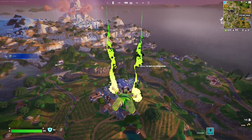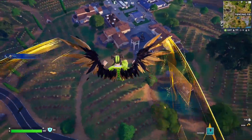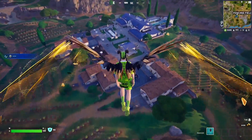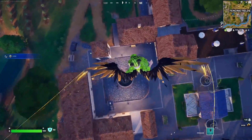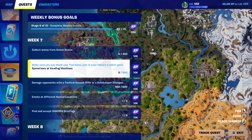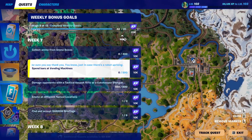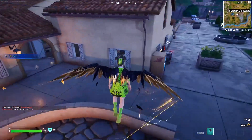For this week's seven quests, you have to spend 500 bars at vending machines. You can go to any main location and find a vending machine there. For example, going to Fencing Field, there should be a vending machine right underneath. You can also go over to Reckless Railways, inside the Grand Station, and right around there there should be vending machines as well.